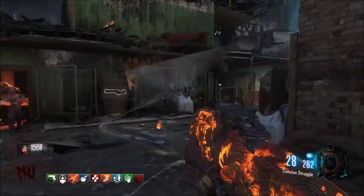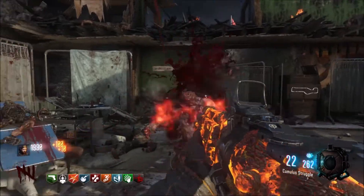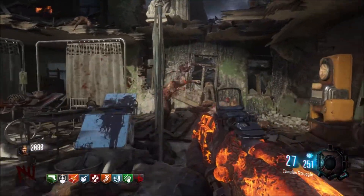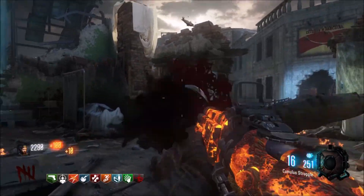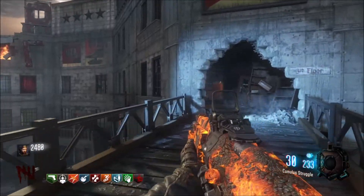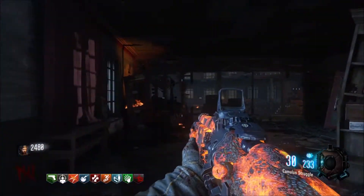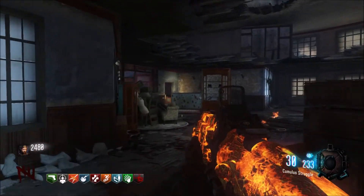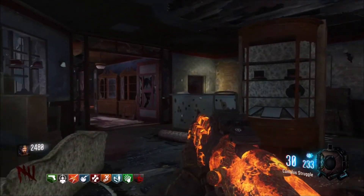That's kind of what gave it away — the scales. They did try to make it hard because this camo looks very similar to the lucid camo that we can get in zombies, and I was going to be very disappointed if it looked very close to lucid and wasn't really a pack-a-punch camo. But this is a pack-a-punch camo.